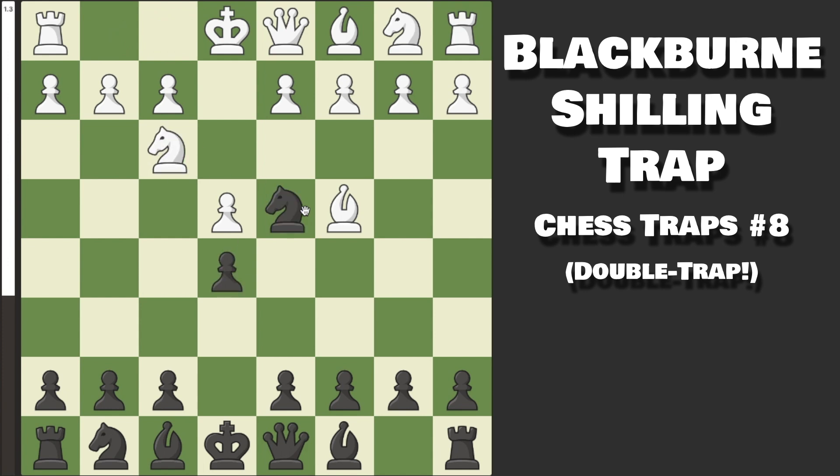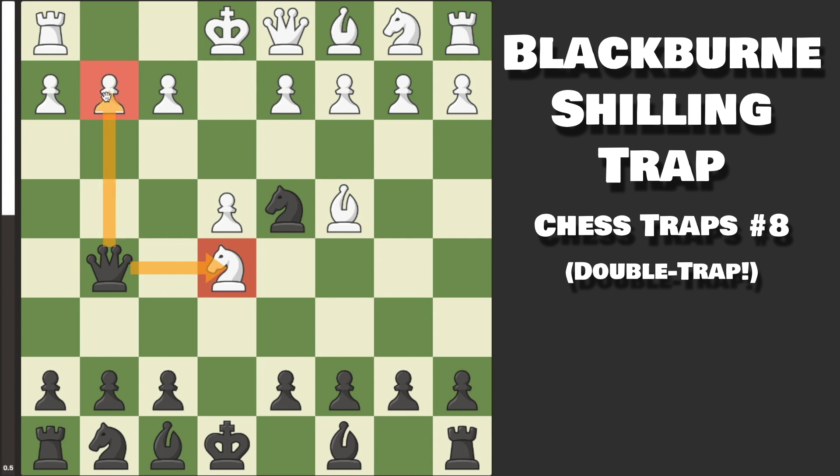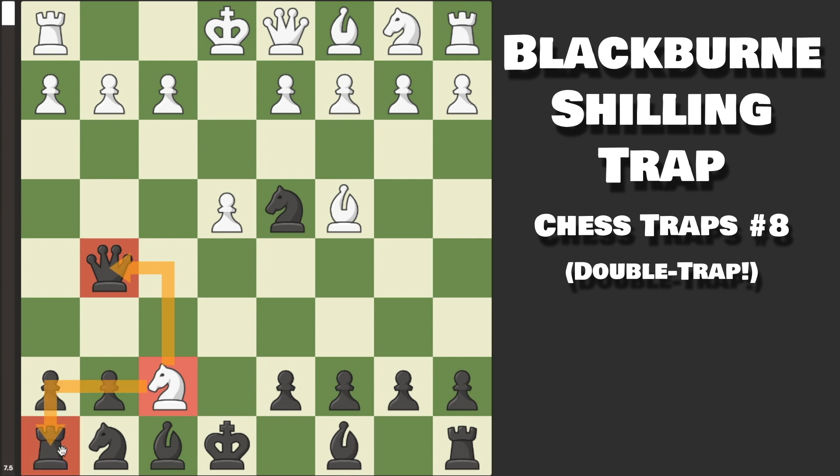However, the trap after the captures is very common at beginner level, and after they capture, we will go Queen to G5. With this move, we are attacking the Knight in the center as well as attacking the G2 pawn. However, it does nothing about the threat on F7, and if they capture with the Knight, they have fallen into the trap — even though they get this fork.